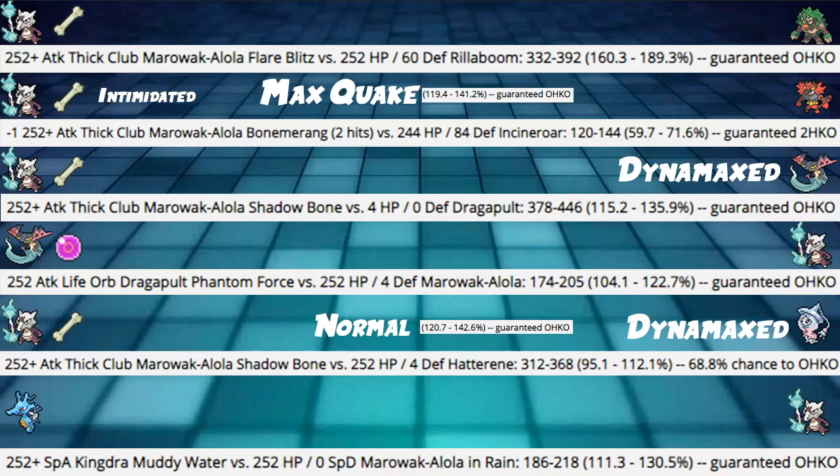If you're up against a Hatterene and you think they're going to go for it without Follow Me, then go for it. If they lead Indeedee and Hatterene, you don't want to because it'll get Follow Me and then it's immune. For our defensive calc - Kingdra Muddy Water into our Alolan Marowak in rain is hitting 111 to 130%. If it's not in rain, or has Life Orb, Choice Specs, or Max Geysers, it's taking out our Marowak. Water Pokemon, especially special attackers like Kingdra, are pretty scary.